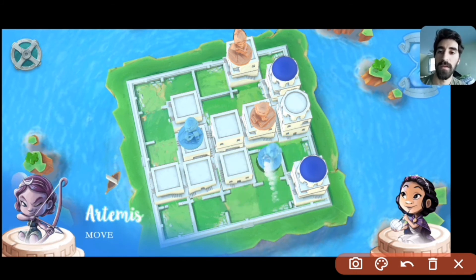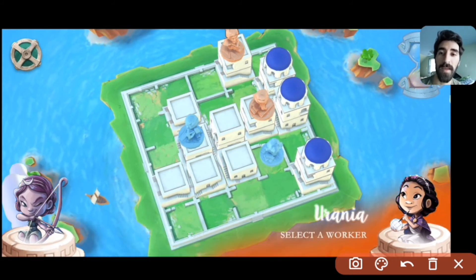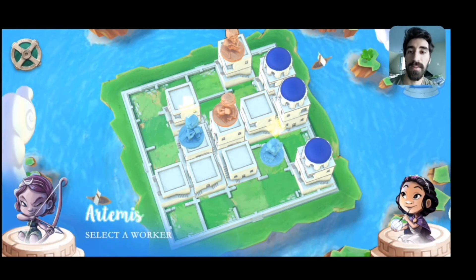I'm going to dome that, and I'm actually happy about the fact that Urania is building a level three there — because again I'm able to dome it and shut her down, and it's blocking off yet another perimeter square, further weakening her power. Now I'm allowed to get up onto level two, which is great.